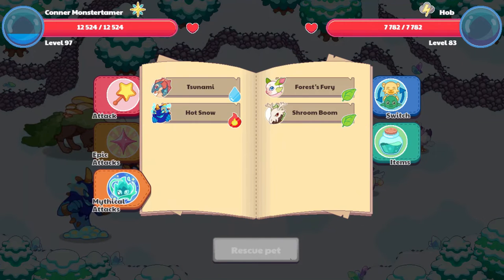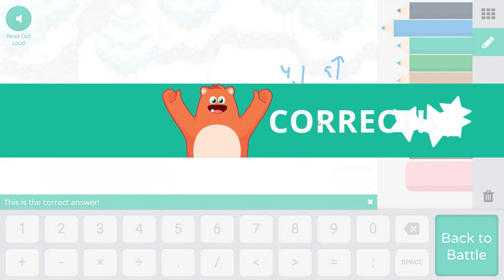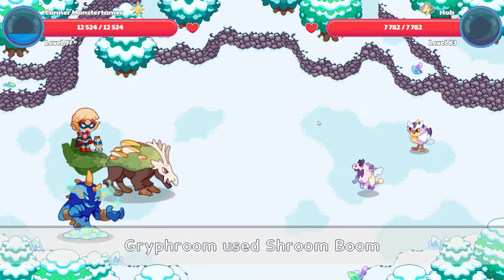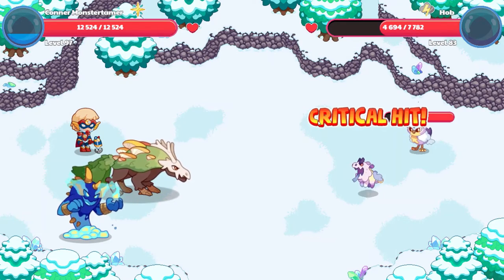Let's go ahead and do Shroom Boom here. Round to the nearest tenth - the tenth place is going to be right here. If it is four and below, we are going to round to zero. If it is five and up, we round to the next largest number. So this is going to become 4.6, because the five will change our tenth place to a six. Four and six tenths - 4.6 is the answer. Let's see what Griff Room does. That is a critical hit for Hob there.